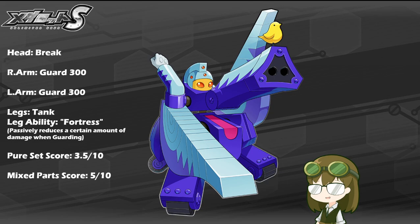In addition to anything further he would reduce from his leg's resist stats, since he is using a Tank Leg, he not only will have a passive 30% damage reduction from any stackable incoming attacks, but including the Fortress ability, that's an approximate additional 20–30% on top of the passive he's already getting. So while at first glance he may not have been super great at launch, a lot of changes to the game's mechanics have made this chunky pachyderm even more viable on the field, whether that be his pure set or his mixed parts.